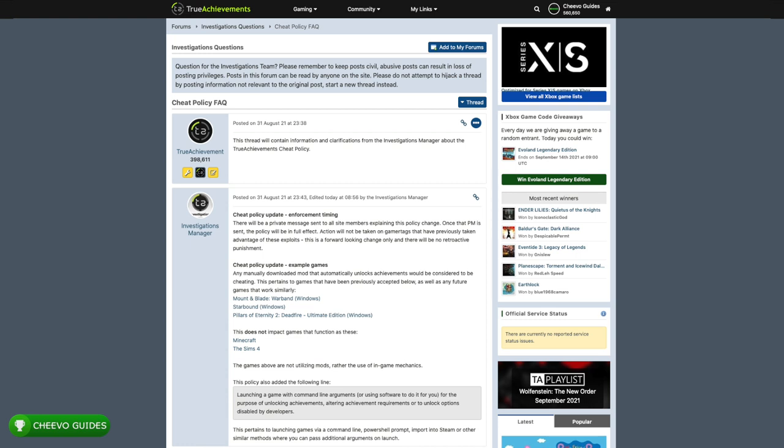The forum also added the following line regarding the command line argument rule: 'Launching a game with command line arguments or using software to do it for you for the purpose of unlocking achievements, altering achievement requirements, or unlocking options disabled by developers.' The breakdown explains this pertains to launching games via a command line, PowerShell prompt, importing into Steam, or other similar methods where you can pass additional arguments on launch — basically using software that enters all the buttons or commands for you to finish the game without you touching it. That is not allowed anymore.